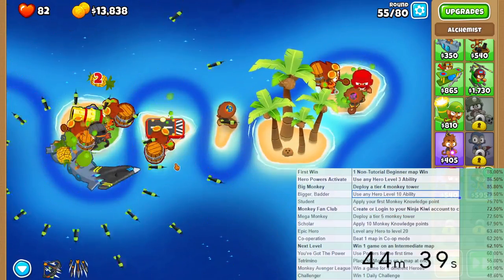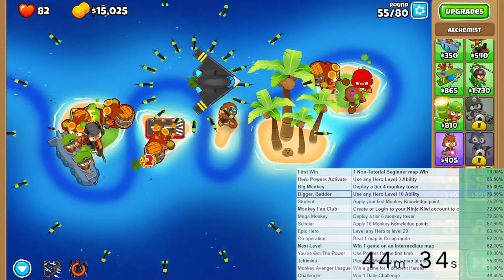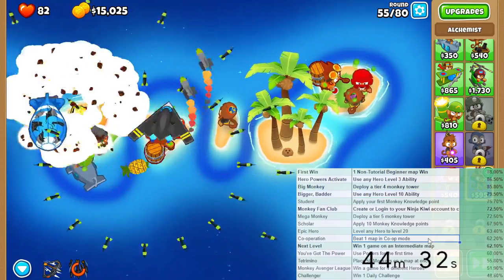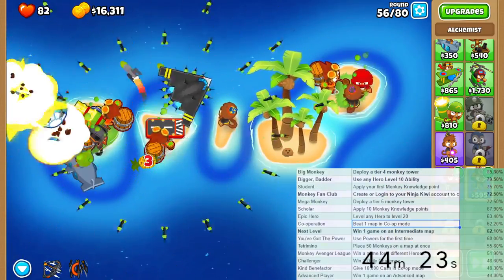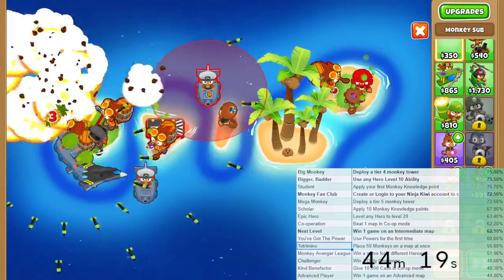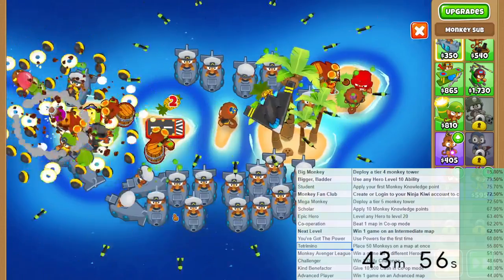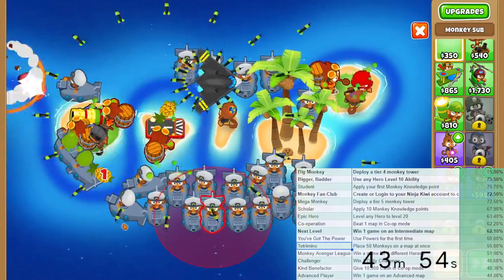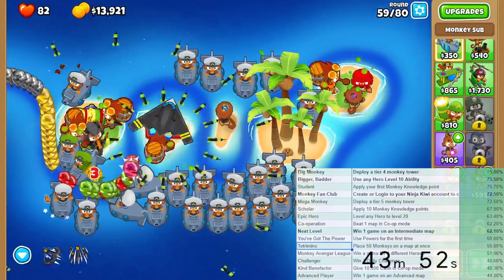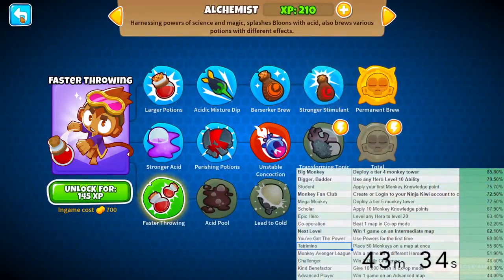We also got level 10 Quincy, so I'm just going to use the ability even though I don't need to right now, just to check off that achievement - to use a level 10 hero. There is also an achievement to get 50 monkeys on the map at once - Tetromino. I also should not use Subs for the ABR run, because remember, the achievement is for land towers only.